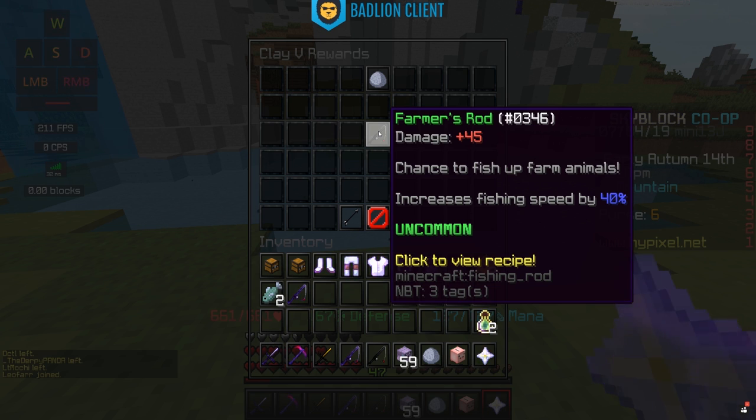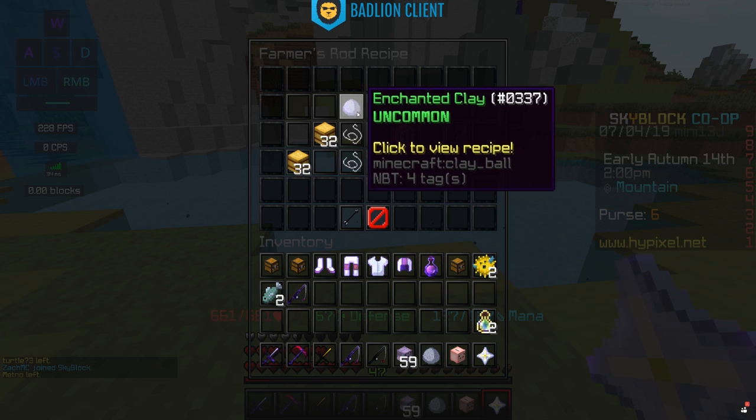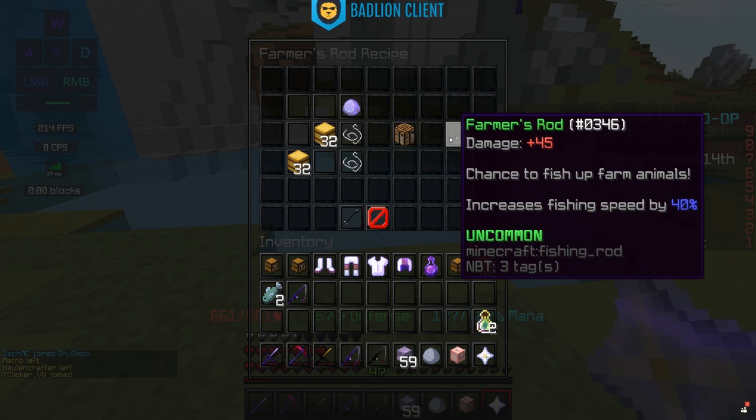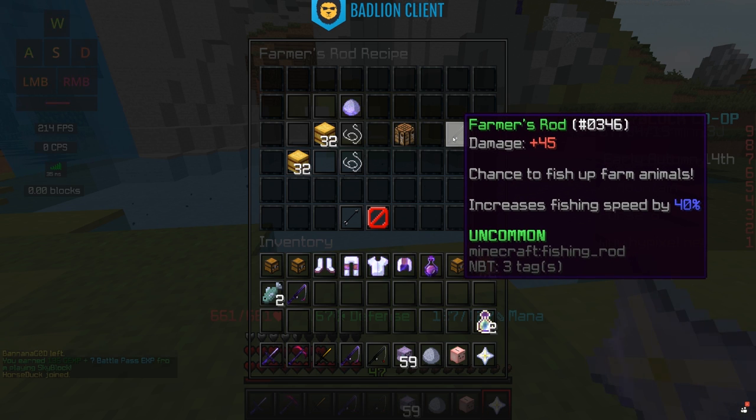The Farmer's Rod increases your fishing speed by 40%, which is the greatest speed increase you'll have up to this point. If you had the Speedster Rod fully enchanted, you might just keep using that — it's only a 10% difference. To craft it, you need a stack of hay bales, one enchanted clay, and two string, which isn't very expensive. It requires fishing level 8 to use. Essentially it's the next progression over the Speedster Rod, not a huge speed difference but a meaningful one.